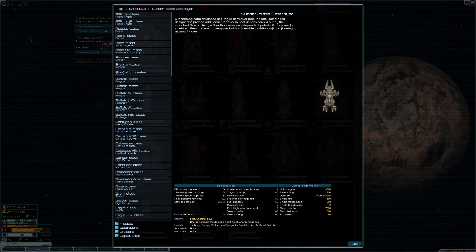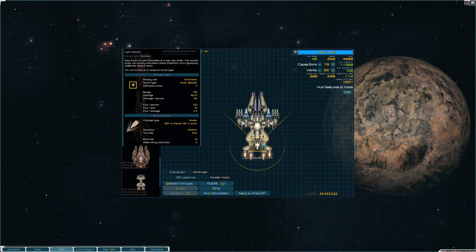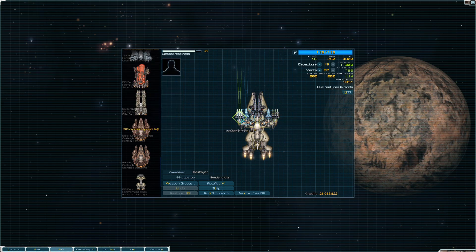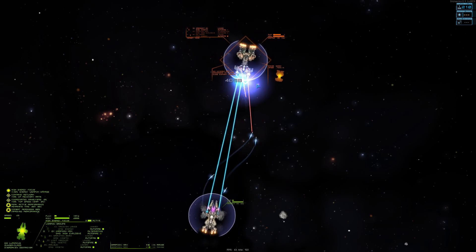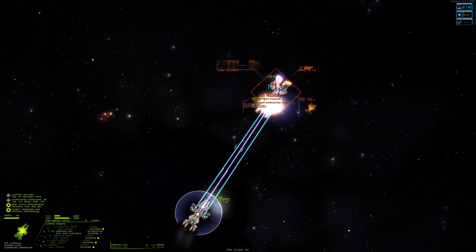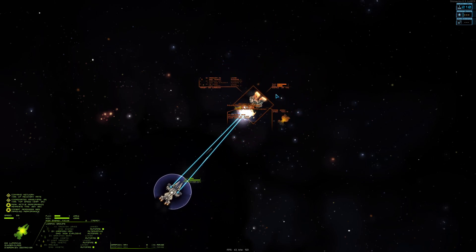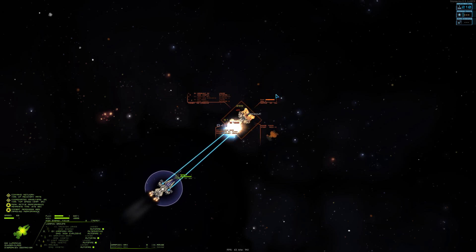The next is the Sunder class destroyer. If you like firepower and the Hammerhead, this is the other ship for you. It has decent mobility and lots of great weapon slots, including one large slot. This ship has amazing firepower and the only thing you have to be careful about is what you put on it, because you can get overloaded pretty fast if you're not careful.